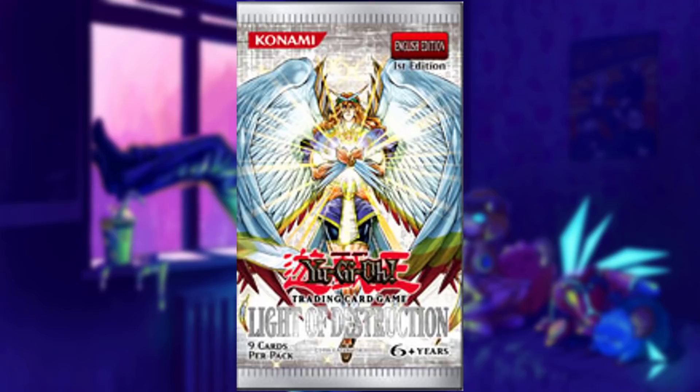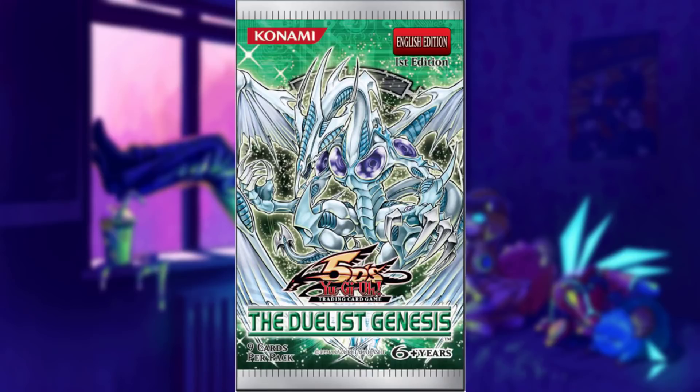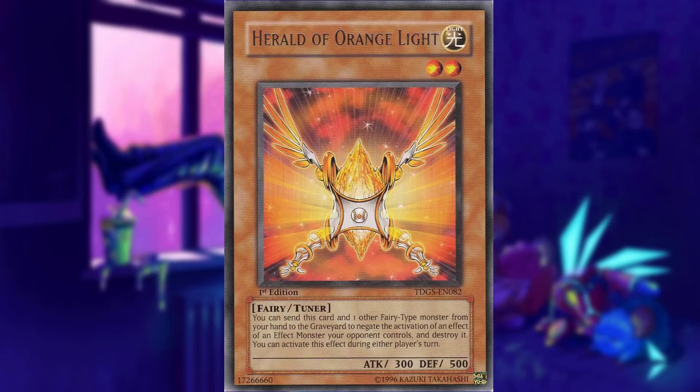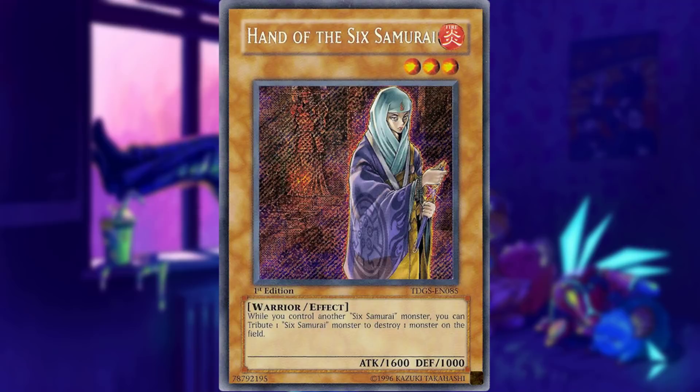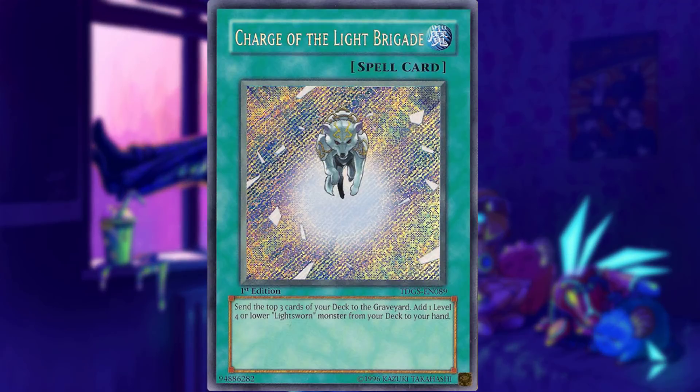Light of Destruction had a lot of shoes to fill in terms of TCG exclusive spots and unfortunately disappointed for the most part. The only noteworthy cards are Aurkus and Ehren, which saw play in Lightsworn decks as nice utility options but weren't overpowered by any stretch. The Duelist Genesis was just as lackluster with its exclusives. Avenging Knight Parsath was the sneak peek promo, which did see some play in extra decks at the time. Herald of Orange Light saw some play in Fairy decks, Hand of the Six Samurai saw some play in Six Samurai decks. Charge of the Light Brigade is also in the set - this card is pretty ridiculous and was on the banlist for quite a long time.